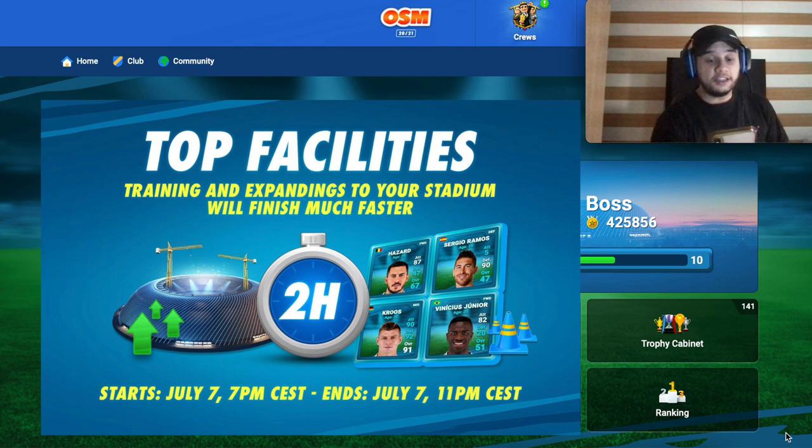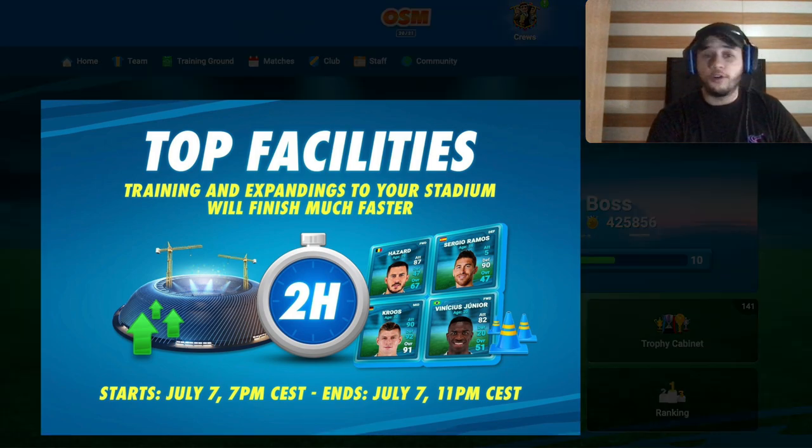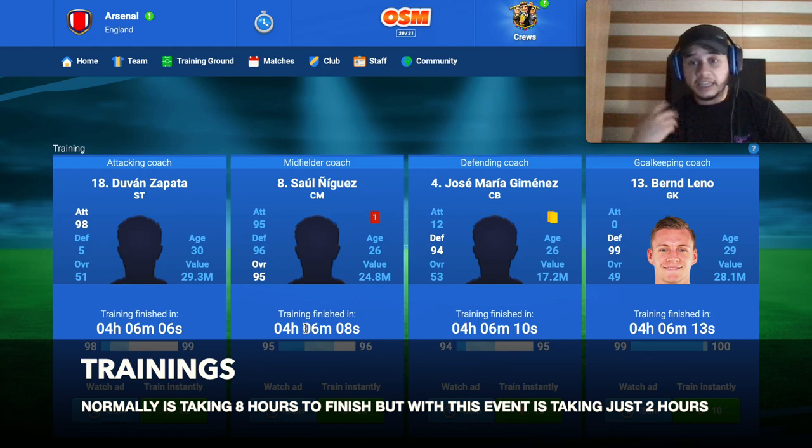With the Top Facilities event, training and stadium expansions finish much faster — in just two hours. Normally, trainings take eight hours, but with this event they take only two hours. So you can actually train players two times within the four-hour event window, which is really nice.